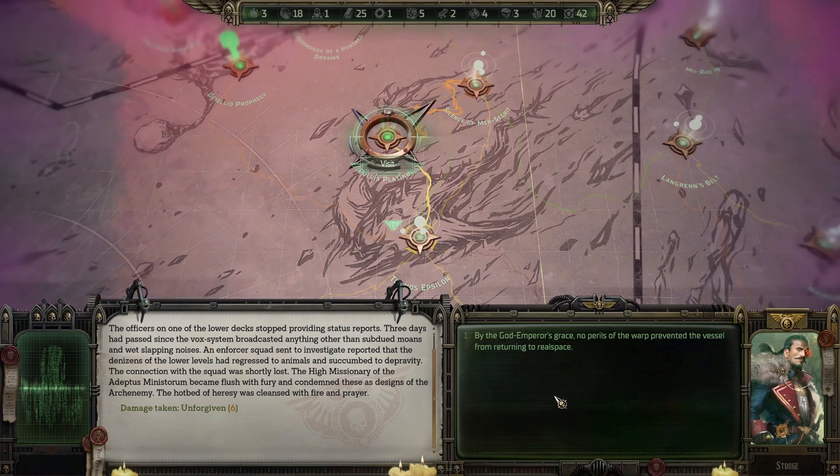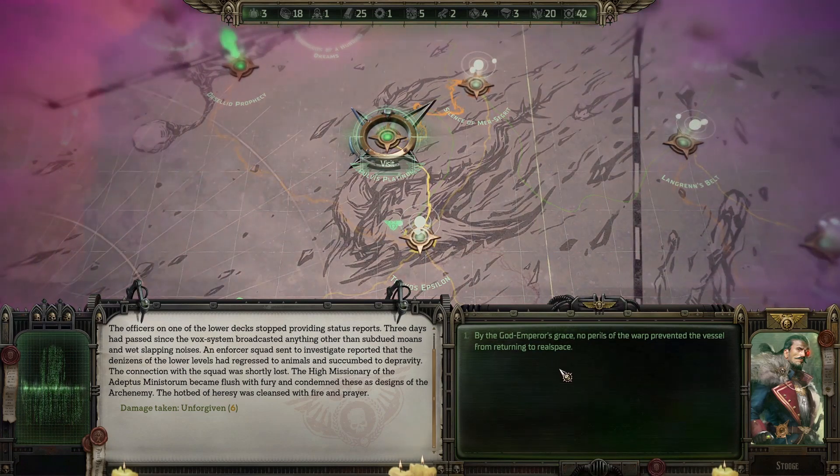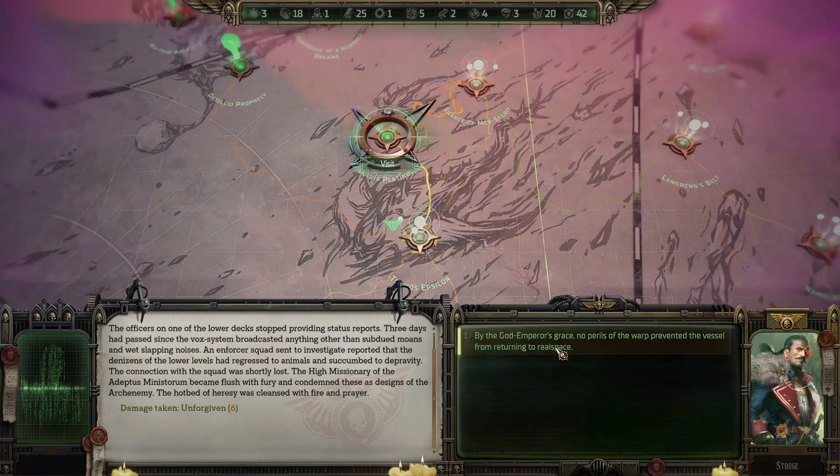Six damage to the ship. By the God Emperor's grace, no perils of the warp prevented the vessel from returning to real space.